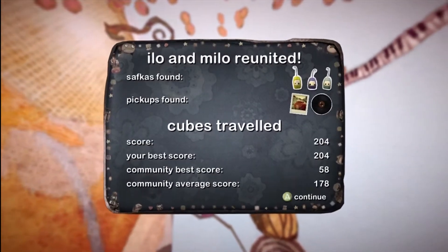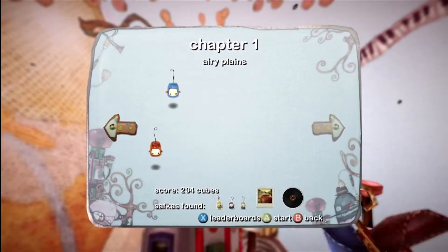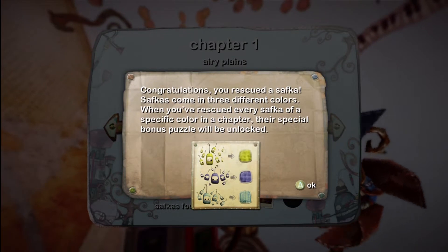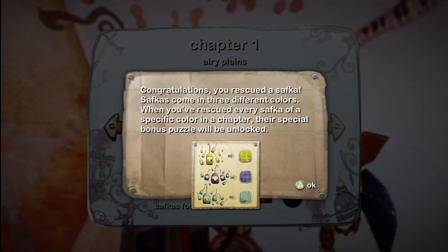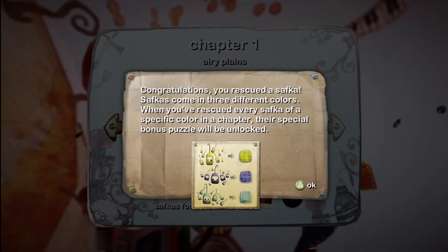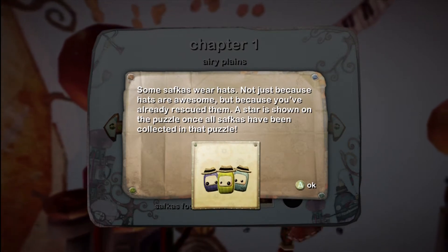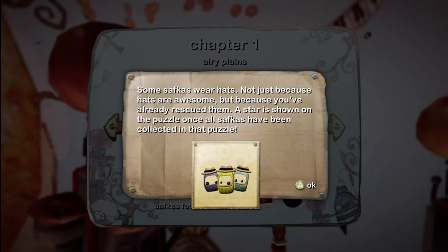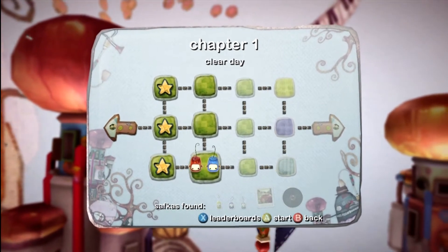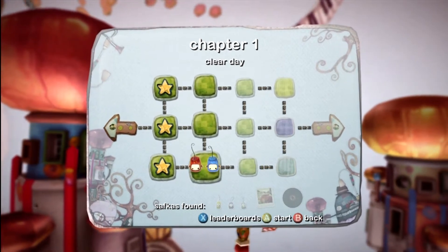Two hundred and four cubes — terrible. I'm bringing that community average up so much. Congratulations, you rescued a Safka! Safkas come in three different colors; when you rescue every safka of a specific color in a chapter, their special bonus puzzle will be unlocked. So once we get all the green ones, we can actually play those bonus levels. Some safkas wear hats because you've already rescued them. Once we get all the gray, blue, and green ones, we'll be able to play those — they're actually really tough, but that's why they're called bonus levels. Let's go ahead and start Clear Day.